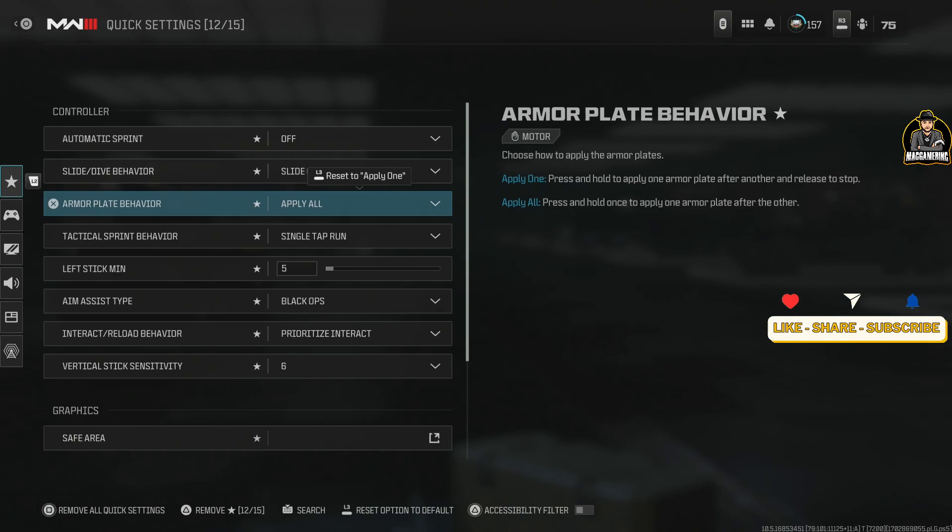For armor plate behavior, you want to set it to apply all plates. You can cancel this at any time by hitting triangle on Xbox — or Y on Xbox, triangle on PlayStation. I'm not sure about the PC keybind for that.